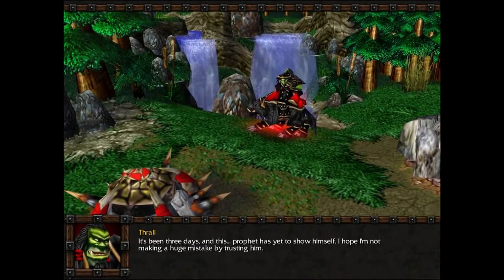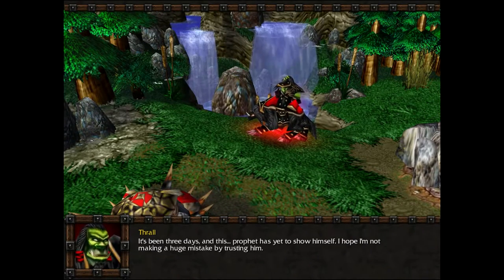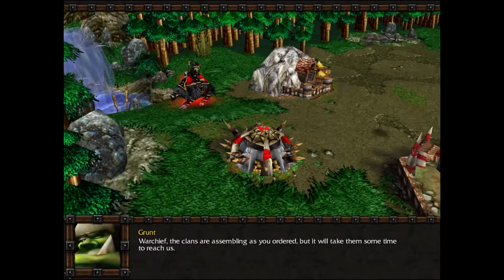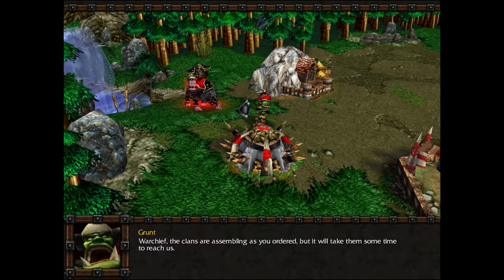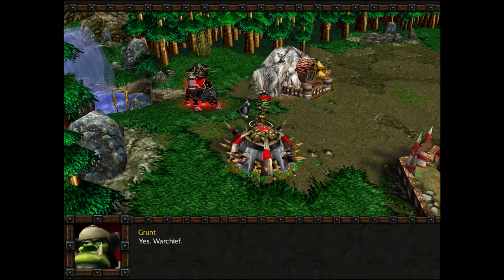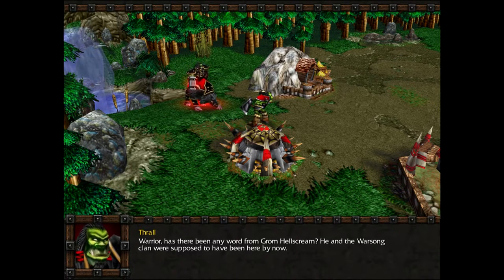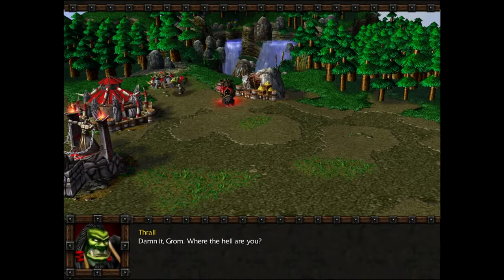It's been three days and this prophet has yet to show himself. I hope I'm not making a huge mistake by trusting him. Warchief, the clans are assembling as you ordered, but it will take them some time to reach us. Then we must prepare this camp immediately. I want my warriors to have food and proper lodgings when they arrive. Has there been any word from Grom Hellscream? He and the Warsong clan were supposed to have been here by now. We haven't heard from Hellscream in some time. Dammit, Grom. Where the hell are you?